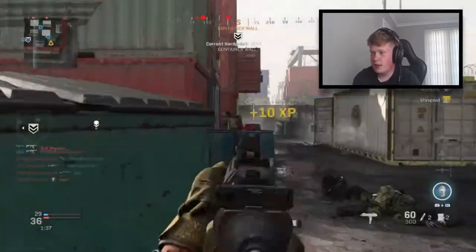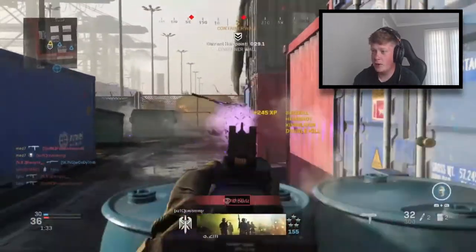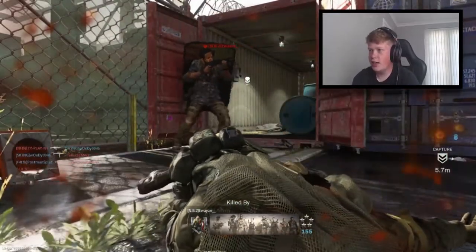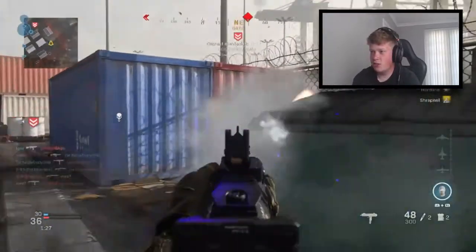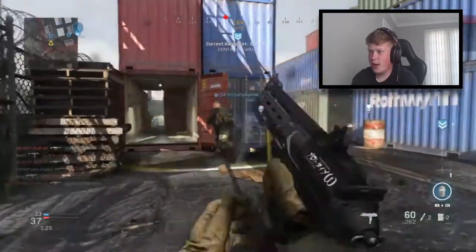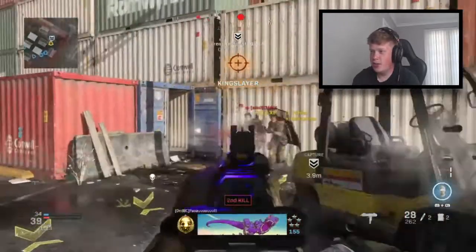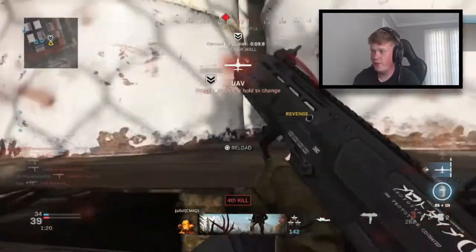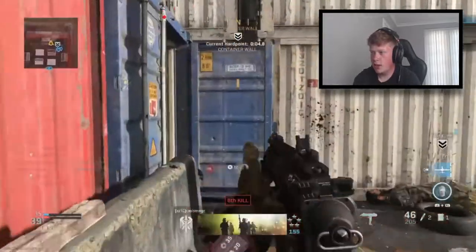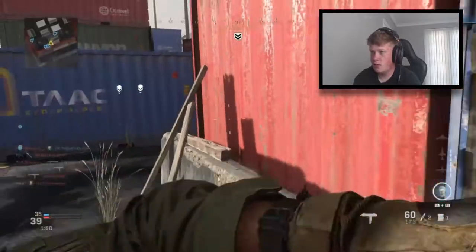Shipment is such a crazy map — it goes from good to bad and back again constantly. This kid with a shotgun is just so annoying. You can't even do anything against a shotgun — you could be the best player in the world and that shotgun would still kill you. It's just stupidity. Look at this kid bunny hopping with a shotgun as well — goodbye! We've got a hitmarker and we're one kill off the VTOL right now.